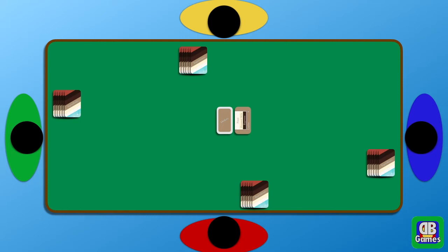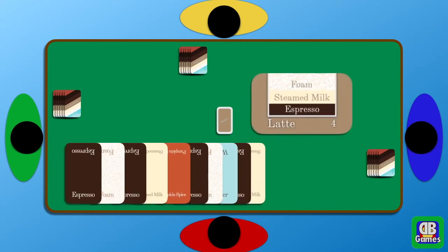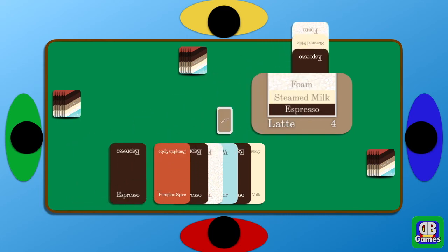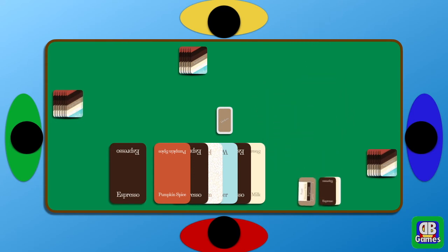At this point, somebody yells start and we're all racing to fill the order first. You look at the cards in your hand. Let's take a look at Mr. Red's cards — he's got lots of espresso, some foam, some steamed milk, pumpkin spice, and water. He needs espresso, steamed milk, and foam, and he needs to have those in the right order because of the main rule that everything must be filled in order. So he lays those down quickly in front of him, and he yells order filled. If he's the first one to yell that and have the correct cards laid down, he gets to keep that order card and earns four points at the end. He'll also keep those ingredient cards.